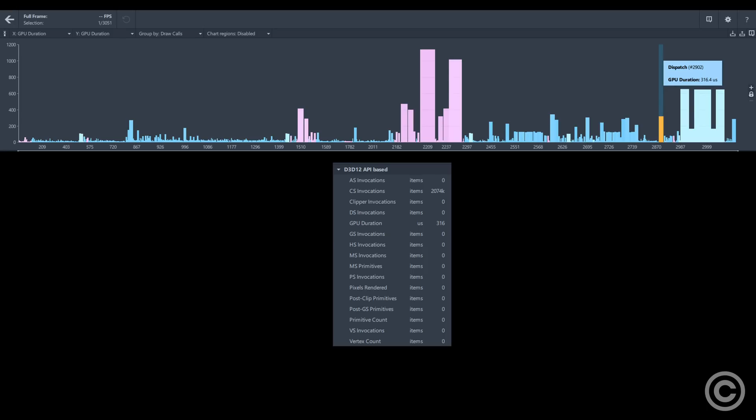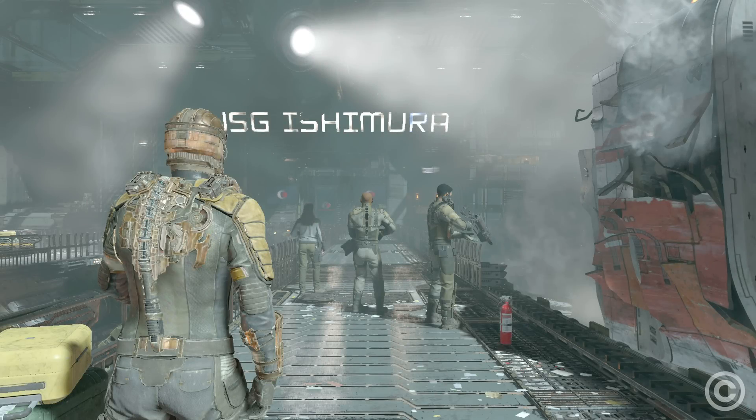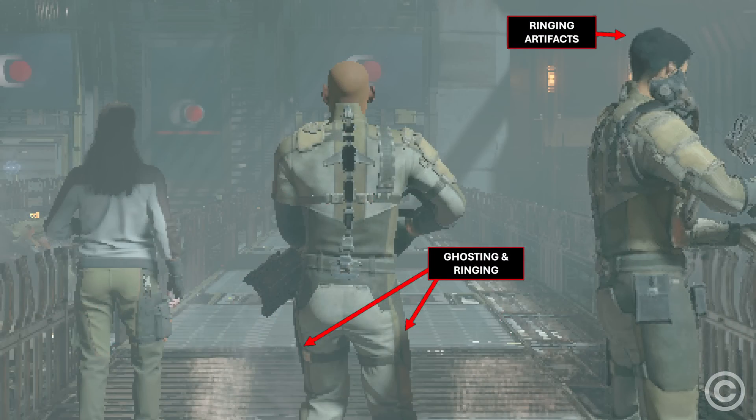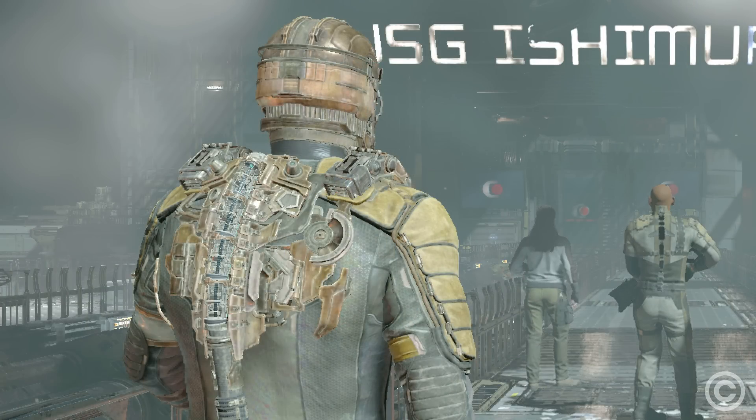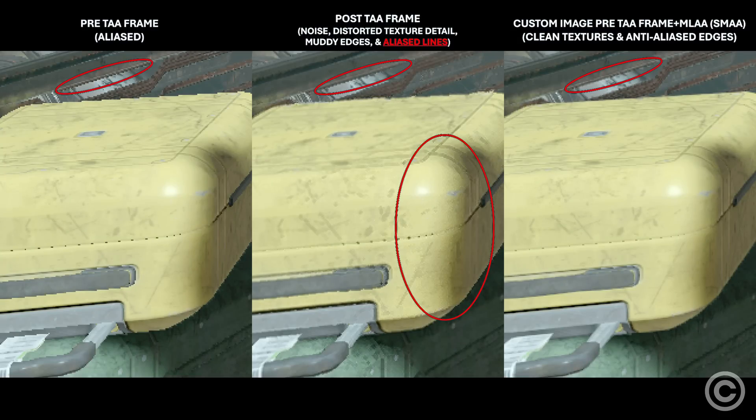TAA is then processed. Anti-aliasing should not average out current frame detail, and this TAA creates a particularly unnatural image due to sharpening artifacts. While morphological-only AA is not a good modern solution, SMAA is far less blurry, and this comparison further enhances the argument that bad anti-aliasing isn't even good at anti-aliasing or edge smoothing.